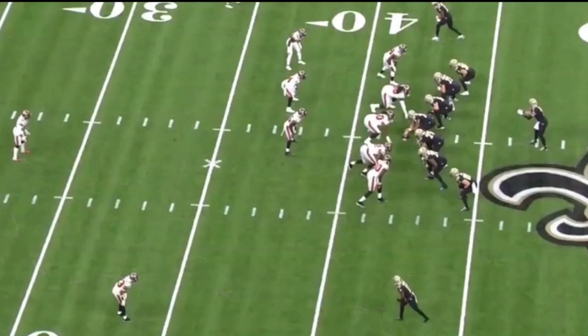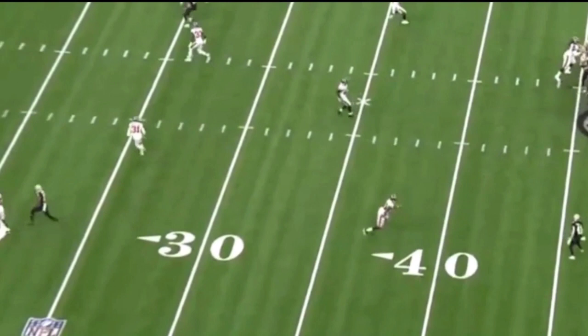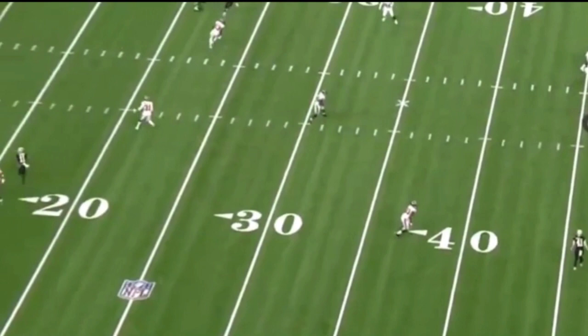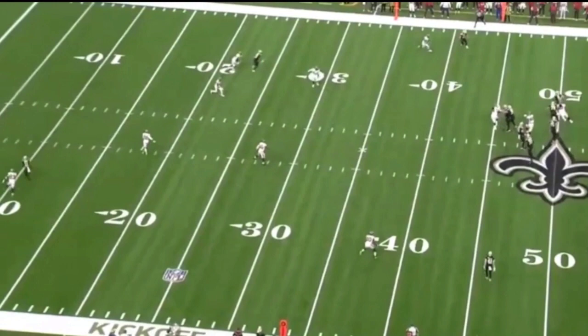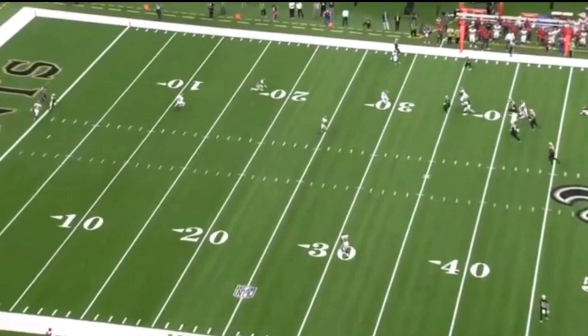Basically, what you're looking at is Michael Thomas running a route breaking to the strong side, and Deontay Harris running essentially a corner-post with kind of a dino stem at the top to bluff the deep zone defensive back into thinking Harris is going to the corner, and then he breaks back to the post where there's no deep middle defender. It worked perfectly against the Vikings, and it worked well against the Bucs. If Taysom Hill is able to throw this ball, it's a touchdown — the corner has no chance and there's no deep safety in the middle.